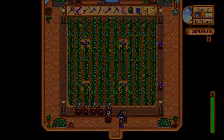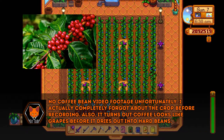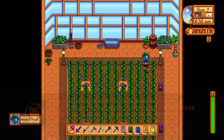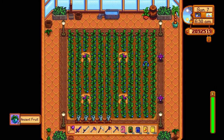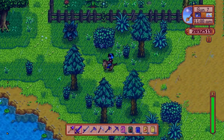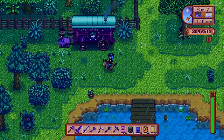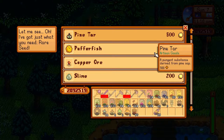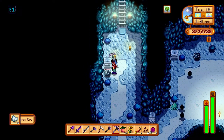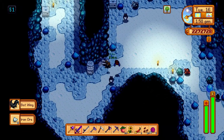Let's talk about coffee beans next. There are a lot of technicalities to this crop. It's very powerful and very profitable, but there are only two ways to get it. The first way is to buy it from the wandering trader, but she's going to sell it for around 1,500 gold, so you might not be able to afford it easily in the very beginning of the game. The other way is to hope you get lucky killing dust sprites — an enemy in the ice section of the mines — as they have a low chance to drop a coffee bean, which would be a way to get it without paying.